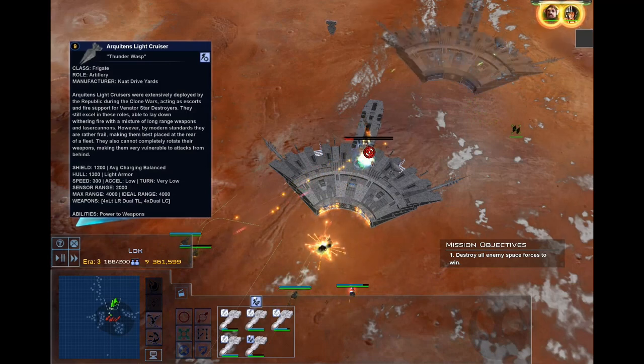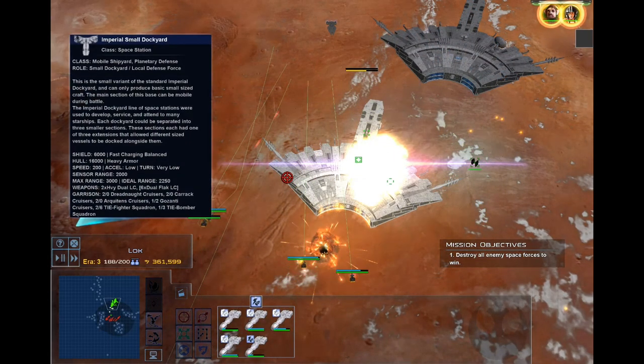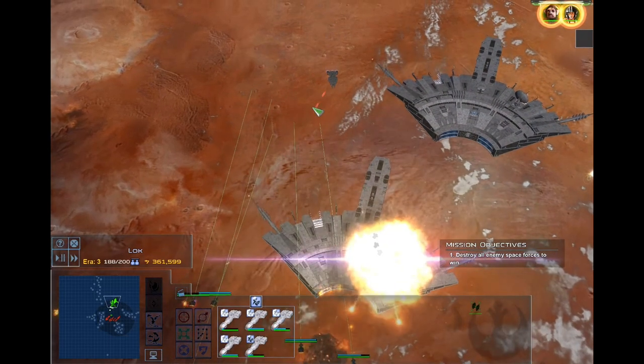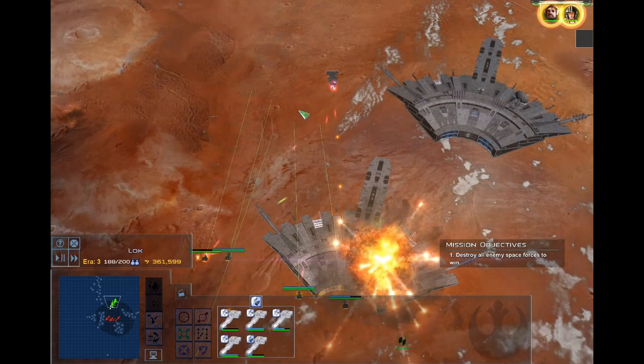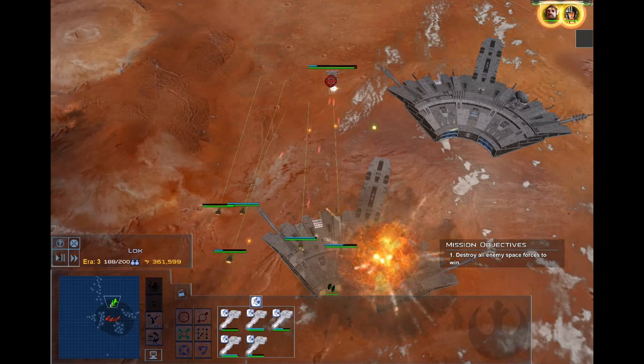After that wave is over, boost their engines and push them through to the back line where enemy Quasars, Victory Ones, and other artillery ships tend to be. DP-20's have the firepower to quickly take down shields, or can have their missiles pierce through them. With that combination of firepower and speed, they can easily destroy enemy artillery ships along the back lines.